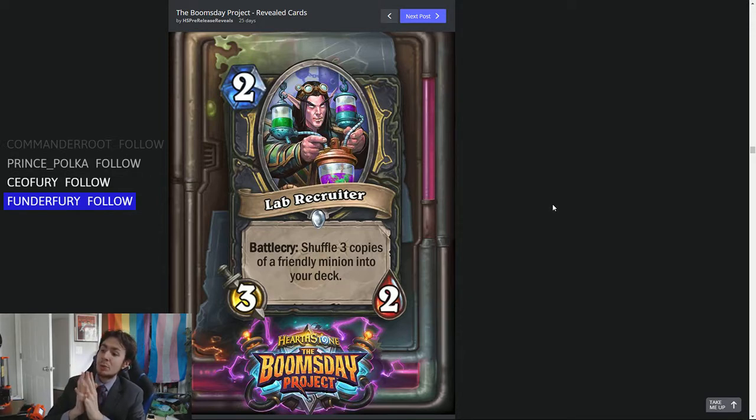This is the 2-mana 3-2 Lab Recruiter — Battlecry: Shuffle 3 copies of a friendly minion into your deck. As the lead game designer noted, this is essentially Gang Up on legs.